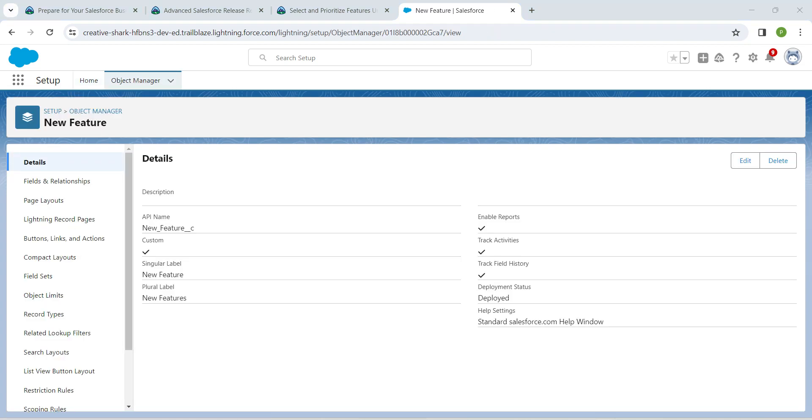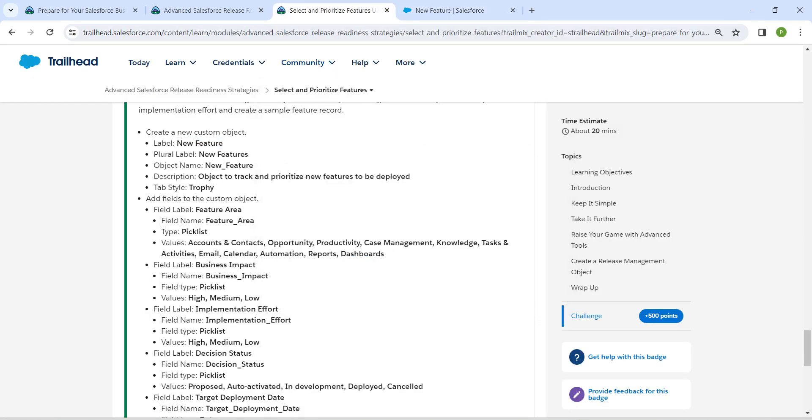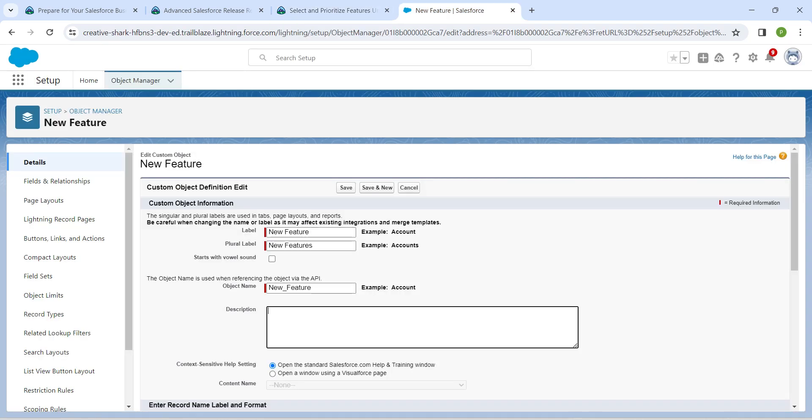Here I'm going to click on Edit because we missed the description. I'm going to copy the description and paste it right over here, then click Save.